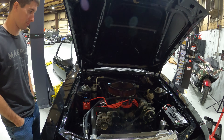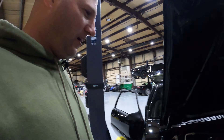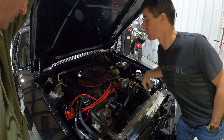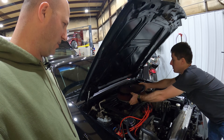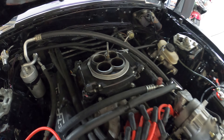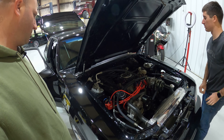It's a stock 5.0 block, nothing special. Trick Flow 190 cylinder heads, as-cast with no porting. The engine's around 12-to-1 compression, so it's not going to like a lot of boost, but 8 to 10 PSI it'll be fine. Cam specs: we did de-cam it a little bit but it's still quite a big cam — around 230-240 duration with a 0.610 lift. A lot of oil coming back up through the thing. It was running really rough, but that's just carbon from sitting.